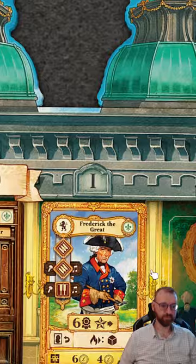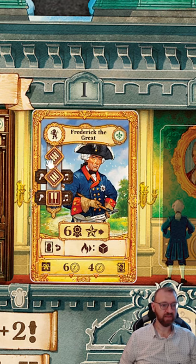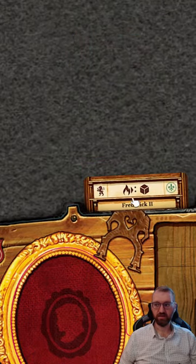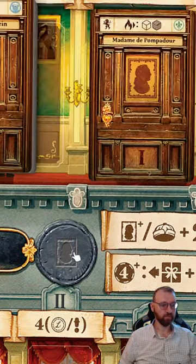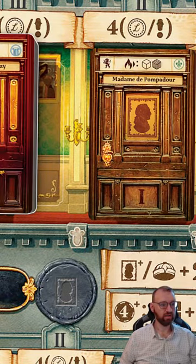The main thing that you're doing here is trying to appease these patrons. The patrons themselves have a musical style and an instrument style, and these are the requirements in order to complete the patron. These are the points you're going to get, and then you move up on the reputation track. Once you've completed a patron, they slide into your player board and give you a little bonus — and the bonus depends on the action icons associated with that card.